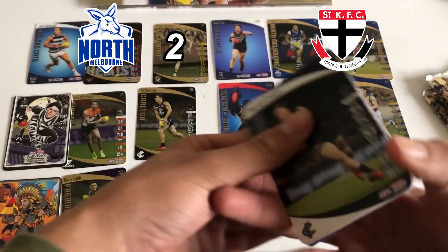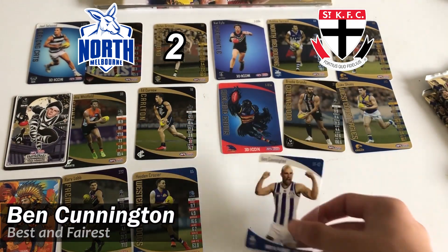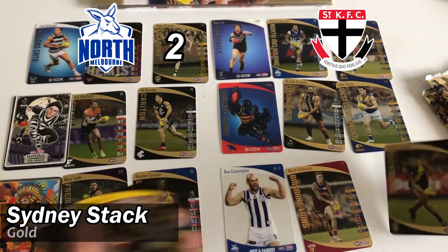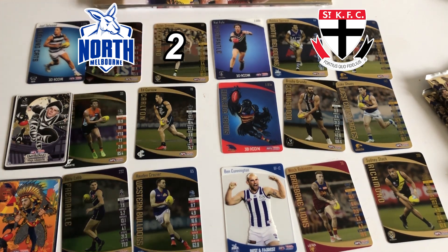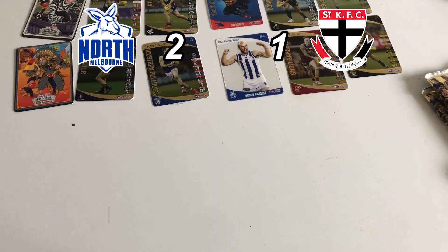Looks like we've got another icon card. We've got a best and fairest of Ben Cunnington - not bad. A Mitch Robinson gold and a Sydney Stack gold. I don't know if the icons are rarer than the battle bods but North Melbourne are playing better than Adelaide. I like the best and fairest more than the battle bods, so I'm going to give this point to the Saints. Scores are 2-1, Saints with a bit of a comeback.